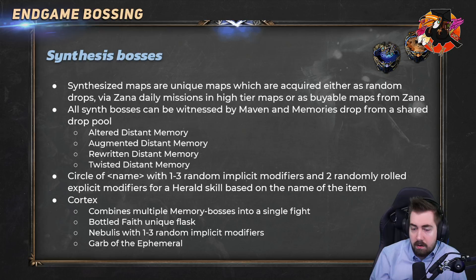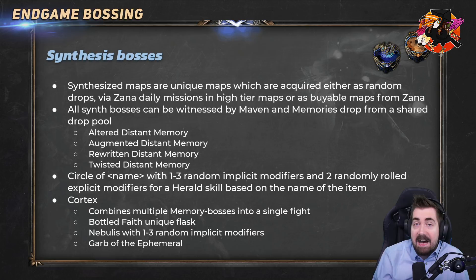There is also a fifth Synthesis map boss called the Cortex. The Cortex drops the very expensive Bottled Faith. It can also drop a Nebuloch, which is mostly crap but can come with an explosion implicit that's fairly desirable even after the nerfs. It also drops Garb of the Ephemeral — very hard to use, but very popular to put on animated guardians to give you crit immunity.